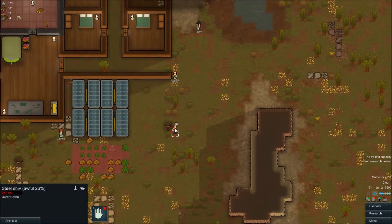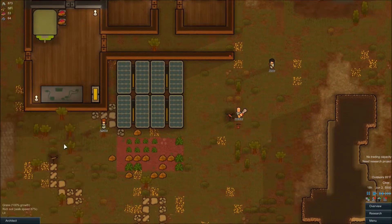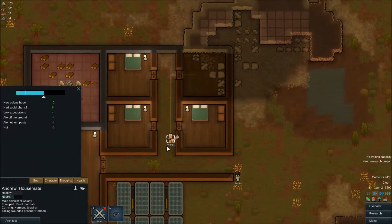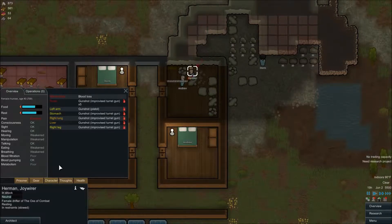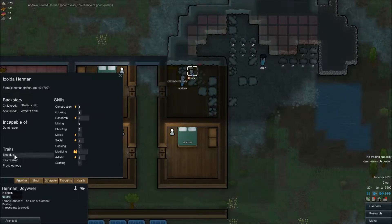Okay, this guy's down. We have a prisoner! We're going to capture you, Herman! Where did you get shot? I don't know. Awful steel shiv. Brilliant. Keep capturing, Herman! Dump! And you... Thoughts. Health. Blood loss. Gunshots. You got hit pretty hard. Oh, you're not bad. Incapable of dumb. Still not bad. I guess that means you can't do any construction, though.